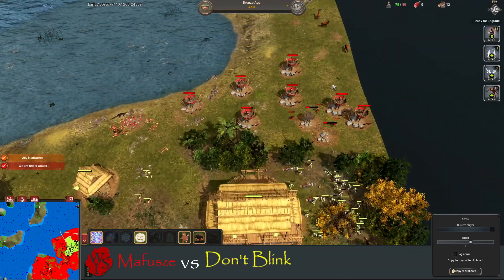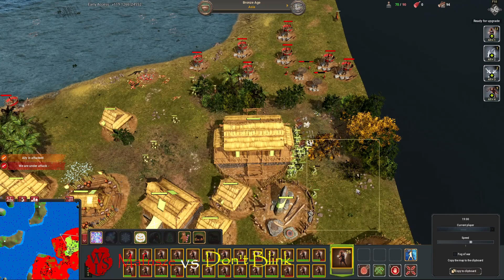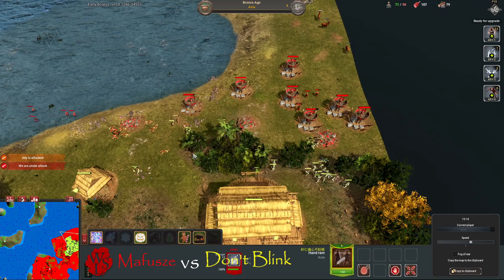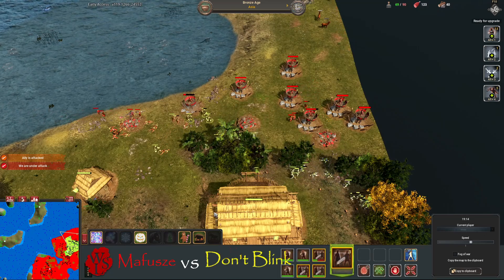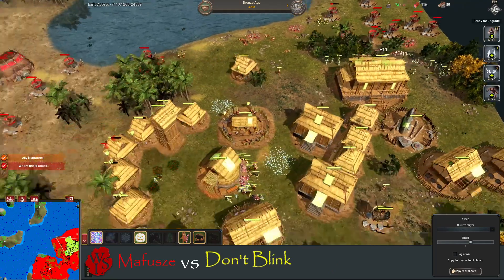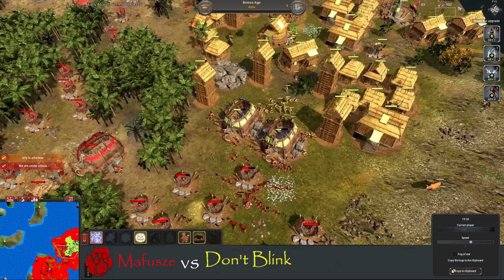He's putting more bulwarks down. He's going to have to deal with this with the workers he has. He does have a ram — three rams here — that should be enough along with the spearmen. But that's making him broke — he's got no wood.